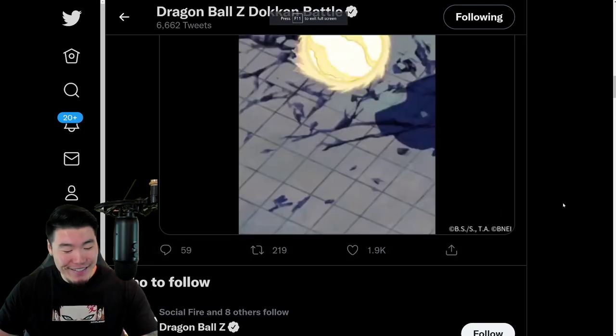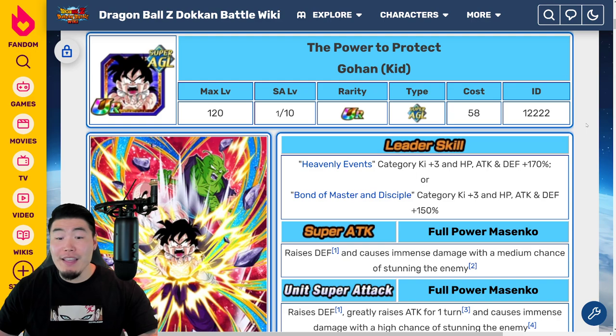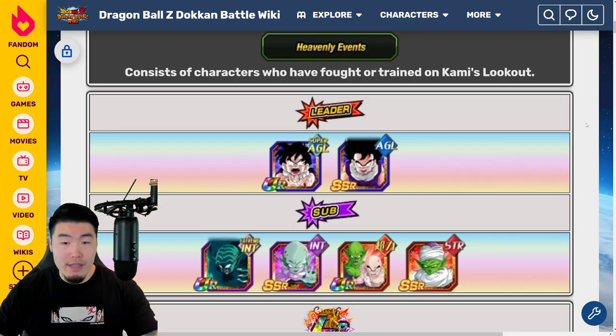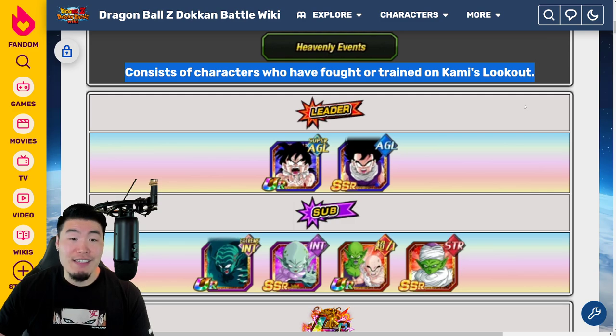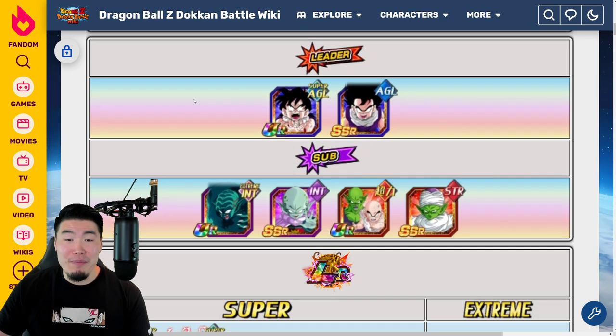Leader skill is Heavenly Events, which is a brand new category — Key plus 3, HP, Attack and Defense plus 170%. Or Bond of Master and Disciple Key plus 3, HP, Attack and Defense plus 150%. Let's see what this Heavenly Events category actually looks like. Based on the description on the Dokkan Wiki, it consists of characters who have fought or trained on Kami's Lookout. So the main leader we have, of course, is the AGL Kid Gohan.